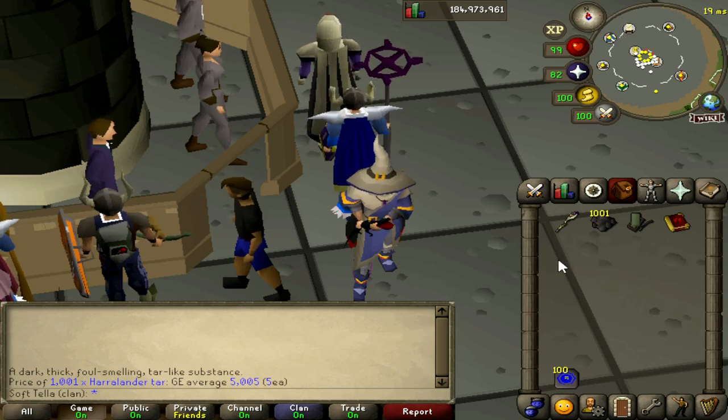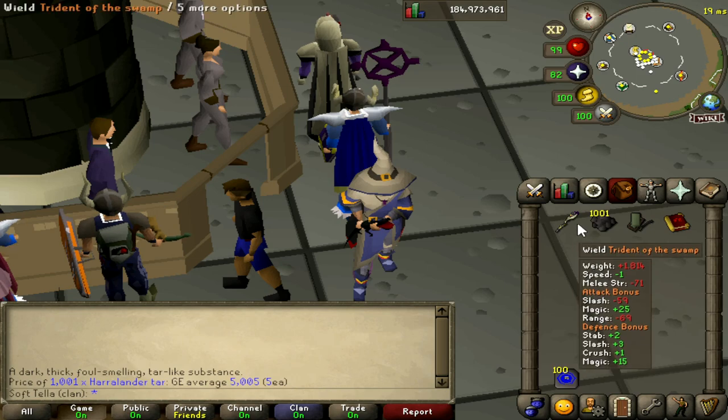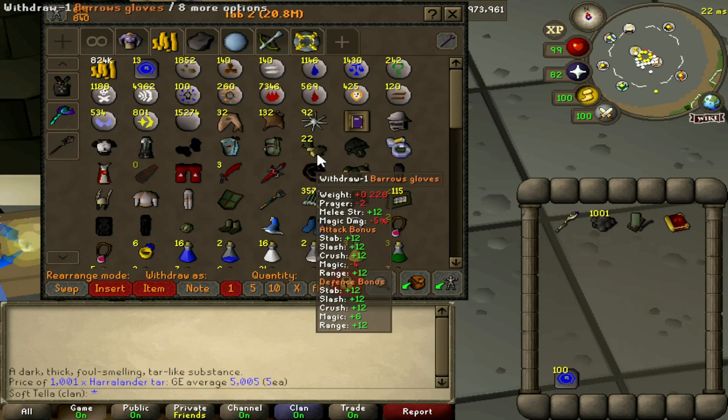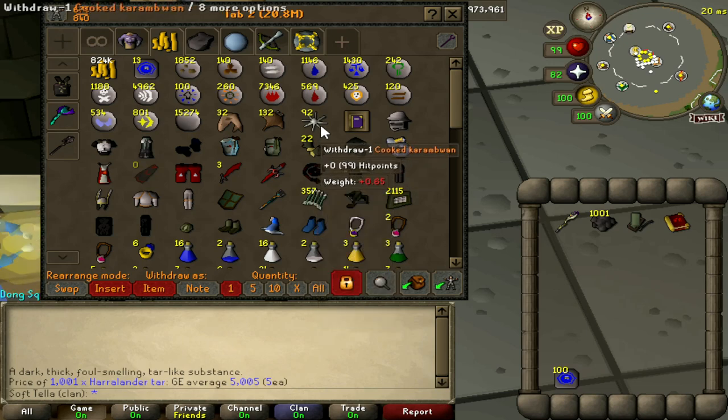We're going to simply do five runs with each setup. We will start with the Trident and the Mage's Book. It's worth noting that any Prayer Pots or Karambwans used will be counted into the price, so bear that in mind.